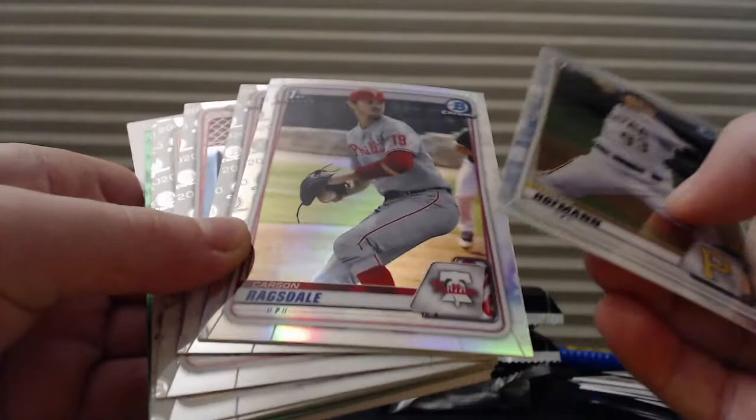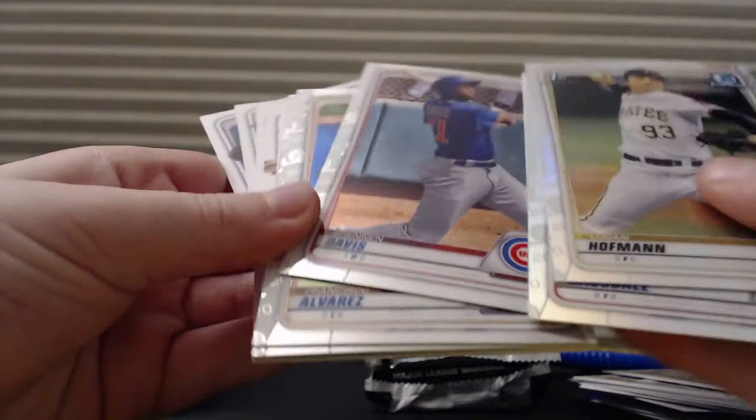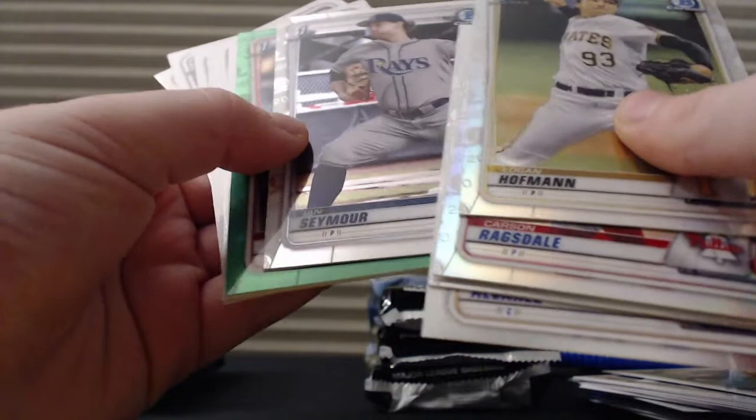Logan Hoffman — there's a green in here, guys. Carson Laglas, Dale, Zach Daniels, Brendan Davis, Francisco Alvarez. Oh, you all right? Yeah, there was a card going right into my nail. Jordan Walker, Ian Samar.